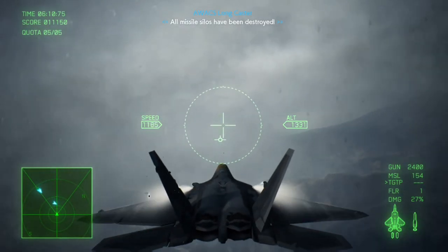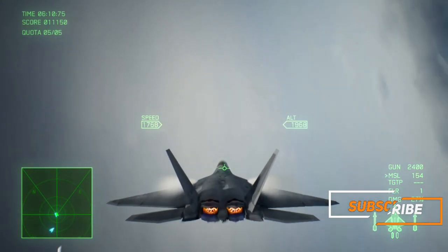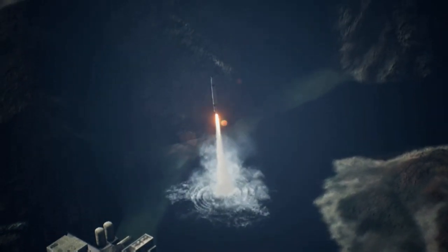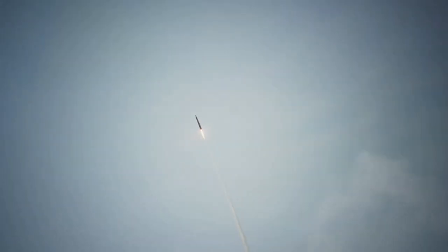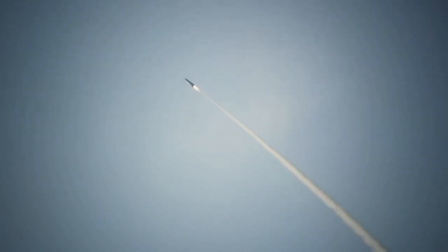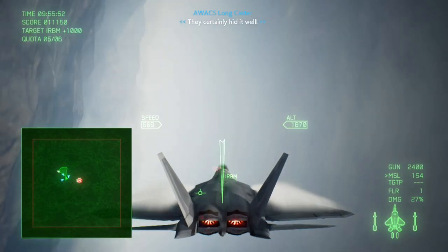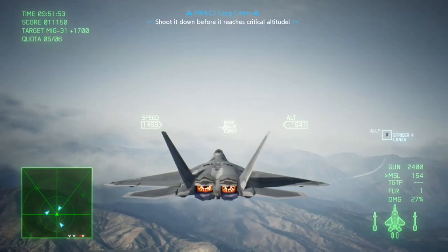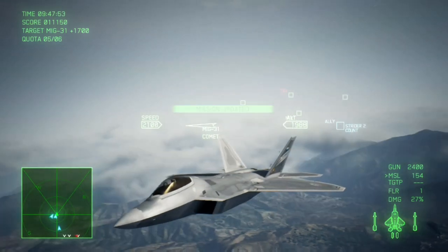All missile silos have been destroyed. Now that the silos have been destroyed — and you saw I took a couple of hits, that doesn't really matter — once the cinematic begins where the missile comes out of the dam and you spawn back into the gameplay area, look on your radar and you'll see an aircraft to the left of you. You need to turn and engage that aircraft and take it down as fast as you can, because the missiles are going to reach critical altitude very quickly — hence why I use the F-22 Raptor.